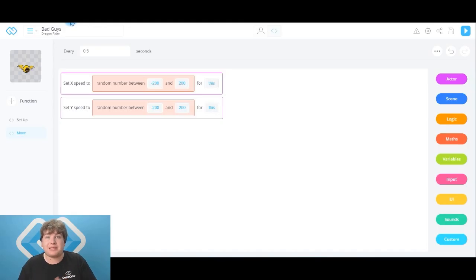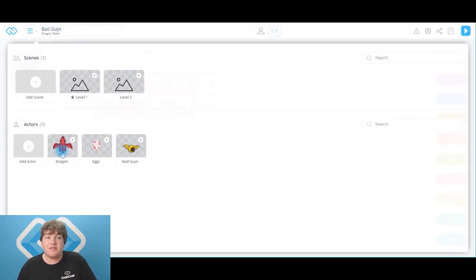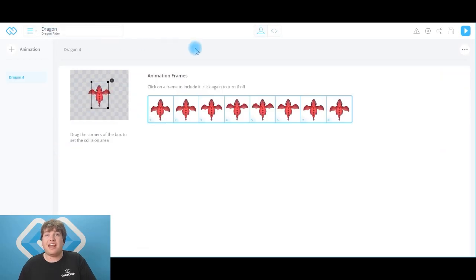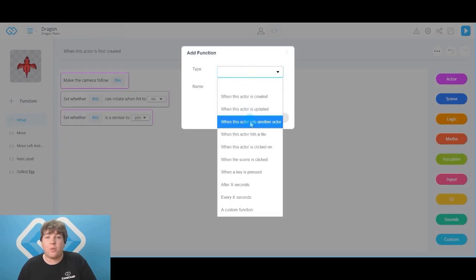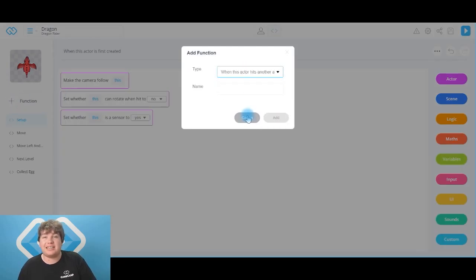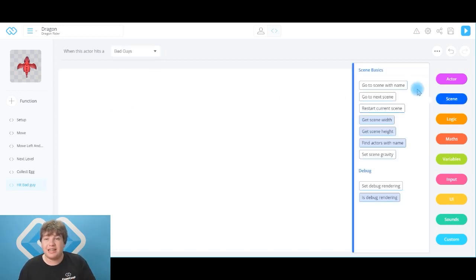Welcome back to CoCamp World — let's get that restart scene code in. Head over to the dragon and then go to the code tab. We're going to add a new function: 'when this actor hits another actor', and it's going to be called 'hit bad guy'. Click the add button. At the top — the very important bit — 'when this actor hits a', change that to 'bad guys'. So when the dragon hits a bad guy, head to scene and we're going to 'restart the current scene'. Let's test that out and see if it works.